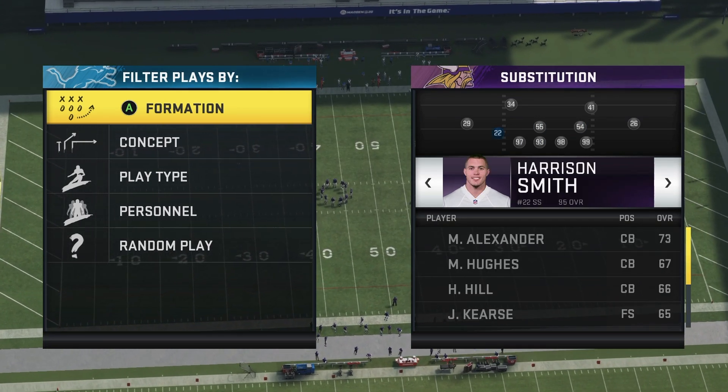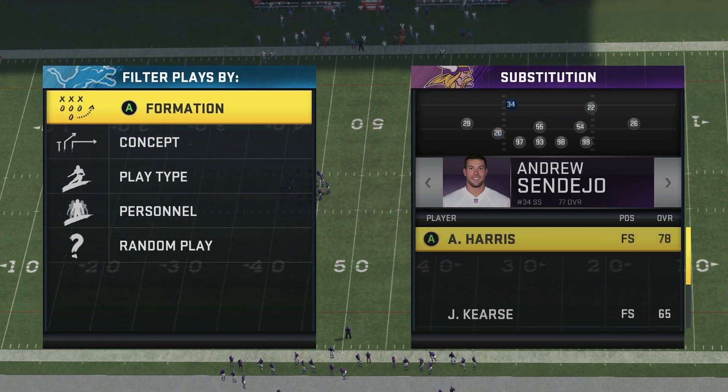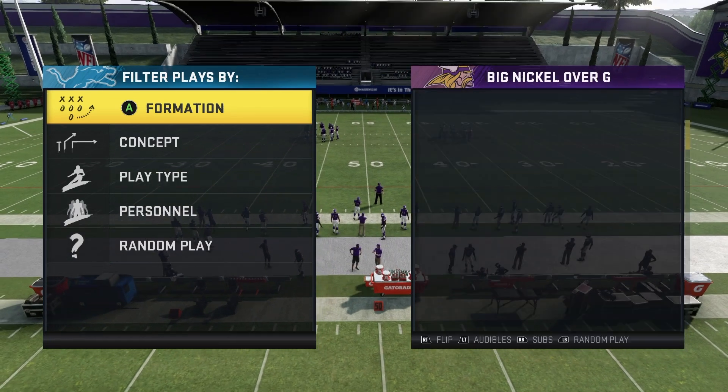A couple of subs you're going to want to do out of the formation: you're going to want to get rid of this safety at corner, just put your third string corner there, and then reposition those safeties. And then if you have superstar pass rushers, you want to put them on the edge where we got Hunter and Griffin.